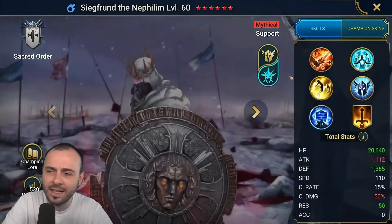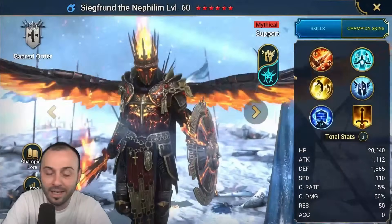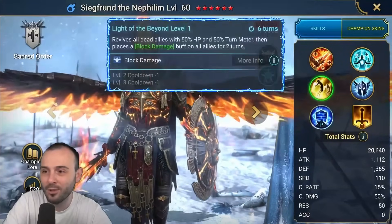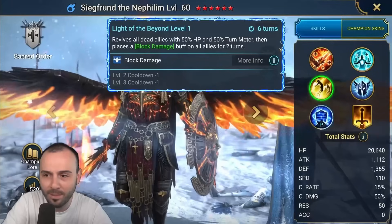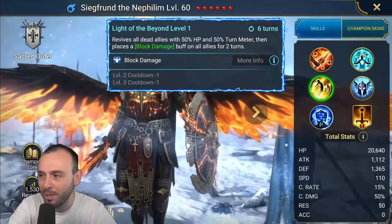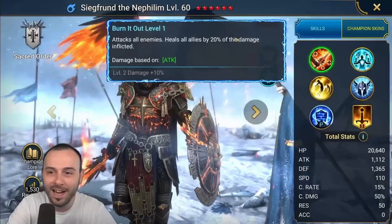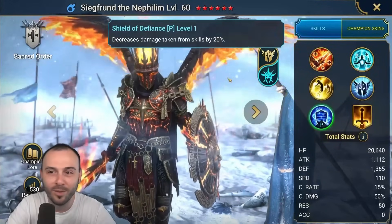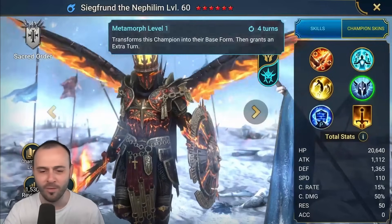The Metamorph is only gonna activate if he's the last champion left alive — and in that form he's a support champion, a very nasty support champion. Full revive, 50% turn meter, 50% HP, block damage for two turns, cleanse, healing, block debuffs, the A1 AoE attack, healing from that — and the passive decreases damage taken from skills by 20%. Then he can Metamorph back to his initial form. Super powerful champion.